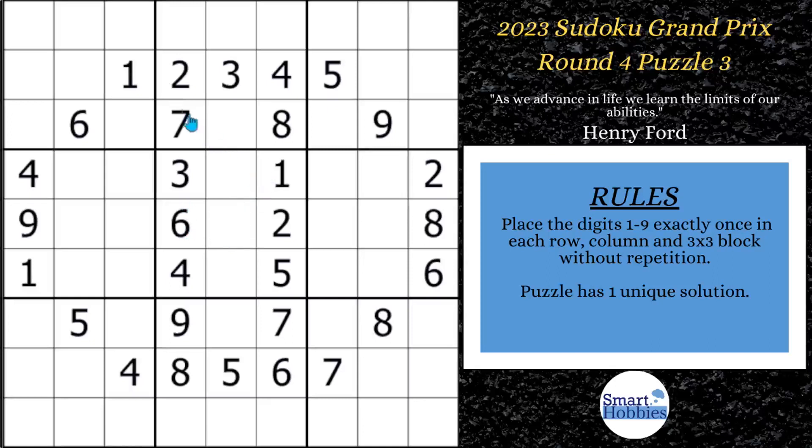The first thing you want to notice is where there are a lot of givens already, and you probably notice we're full of them here in columns four and six. So I participated in round four and I did work on this puzzle, and I actually got it solved pretty quickly. If you look here, we only need two more digits. Which of these three are not in here? You'll notice there's not a five, but the five can't be in that spot. So you know this has to be your five, and that has to be your one.